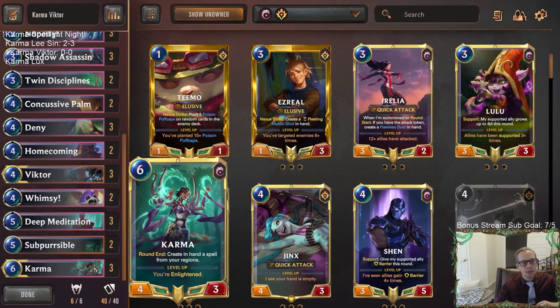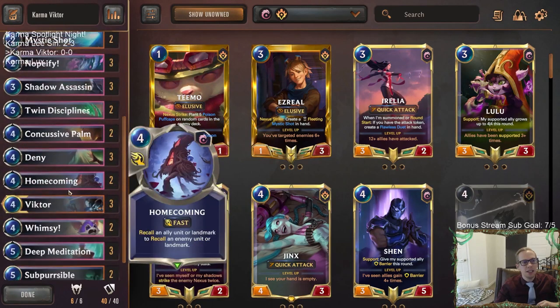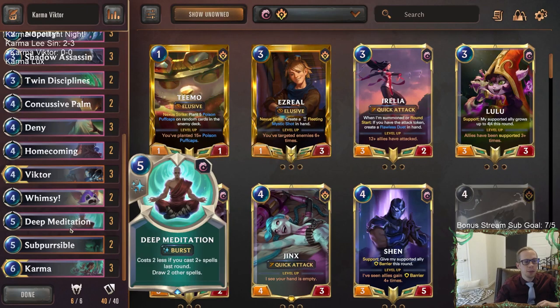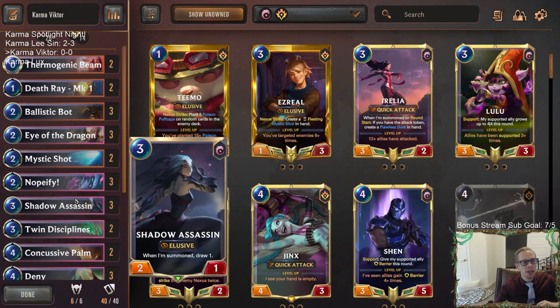That's going to be our late game. If we can get there, we'll be able to double up the Ballistic Bot ignitions - casting two ignitions a round for one mana will honestly kill people pretty fast. This deck is based on the Ionia Victor deck we've been playing recently with some success, with Karma as the other champion.